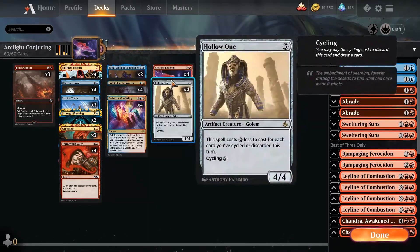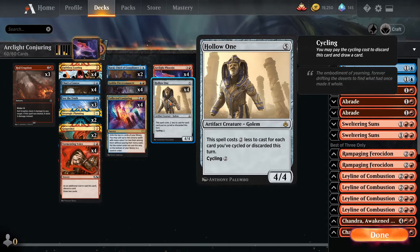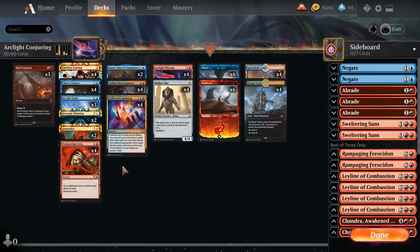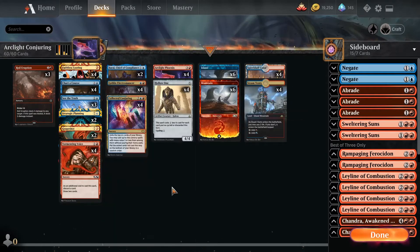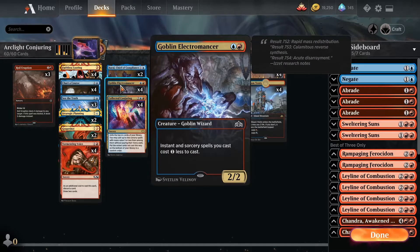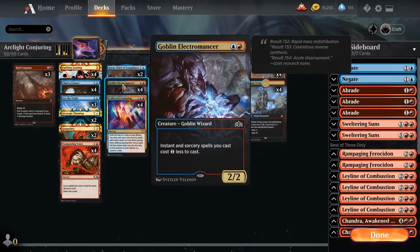It allows you to hopefully find either your copies of Arclight Phoenix or your copies of Hollow One. I'm running Hollow One, though certain other variations of this build will run things like Sprite Dragon. Hollow One is a particularly fun creature and it kind of works with all of the discard outlets — like Faithless Looting, Chart a Course, and Tormenting Voices. Also running four Goblin Electromancers and two Barals as ways to make your instants and sorceries cheaper.